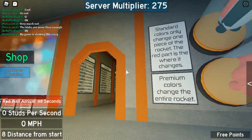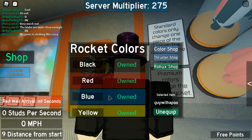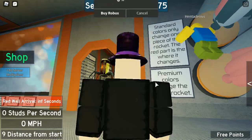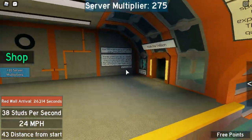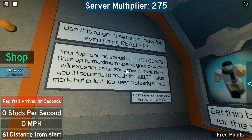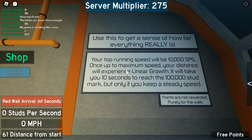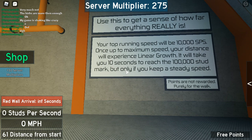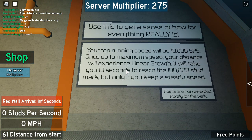Hold on, let me see something — does this do what I think it does? Can I equip normal colors and the other colors at the same time? Because the normal colors just change the thruster. Yeah, too bad. But we got past the purple wall! 'Use this to get a sense of how far everything really is — your top run of speed is awesome. Once you max your speed, your distance will improve.'